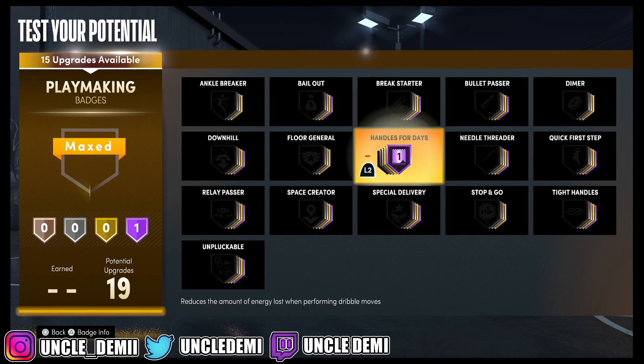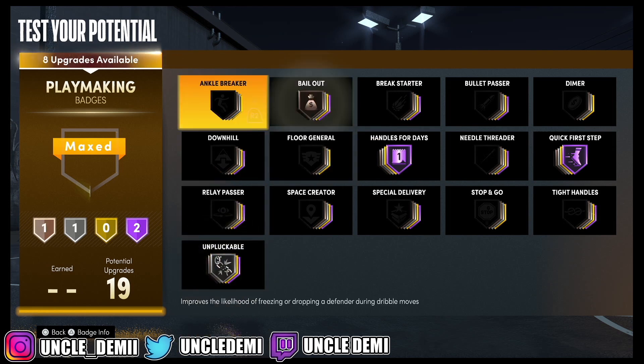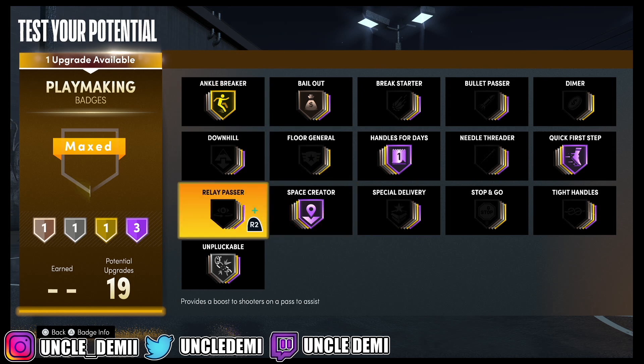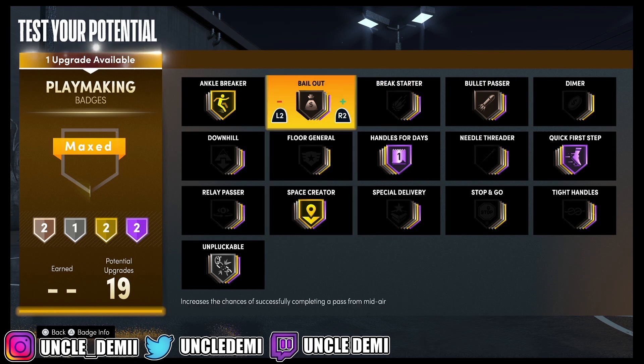For playmaking badges, you want Handles for Days and Quick First Step if you're going to be the primary ball handler. You also want Anchor Breaker, definitely Space Creator, and Bullet Passer if you can fit it in.